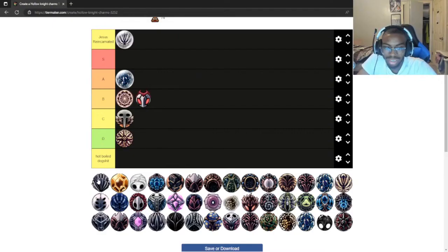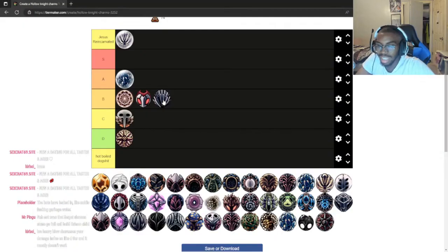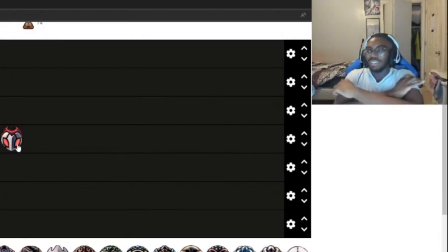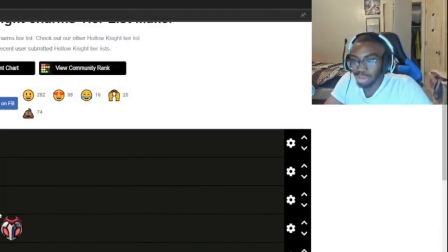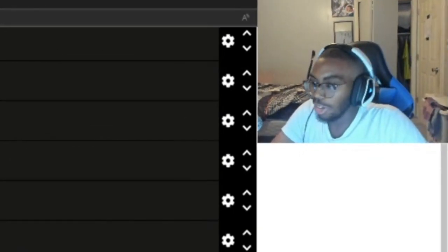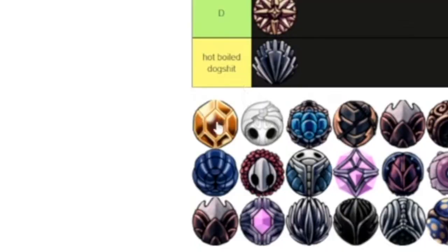This is Quick Slash — no wait, this is Long Nail, this is Heavy Blow. I thought this was Long Nail — oh there's Long Nail, I'm stupid. This other one is dog water. Do I want it in D tier or Hot Boiled? It's like the top of Hot Boiled. If anyone can tell me who actually uses this charm, I will come over to your house and give you a prize.